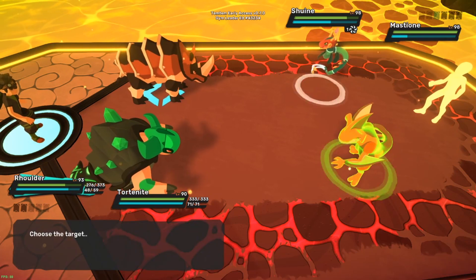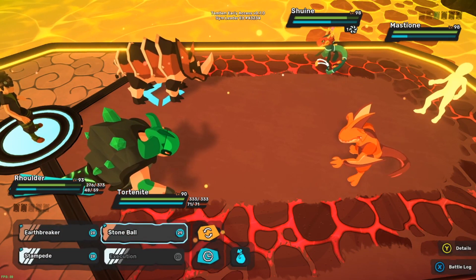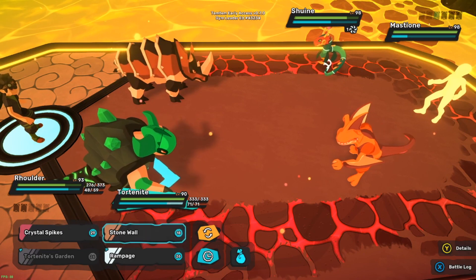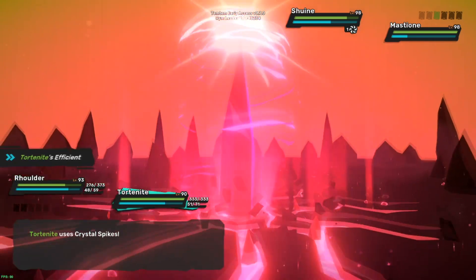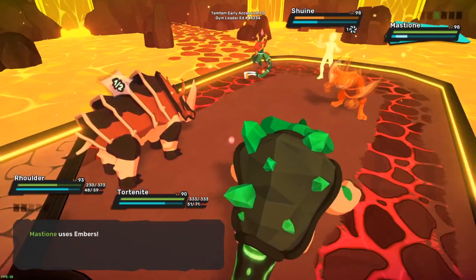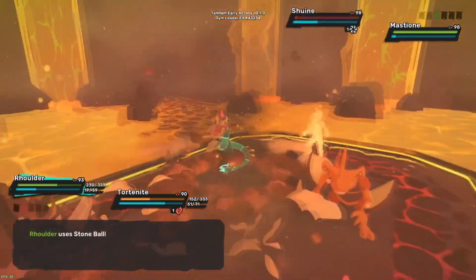Wait, does this hit both people? No, it doesn't. Schween doesn't take super effective damage from water in this situation. I need to dispatch it. Oh, it takes neutral damage because it's nullified. Crystal bite - that makes me feel better than if it used sharp rain. Ember's gonna hurt, especially with the Bully. Okay, Schween's out.